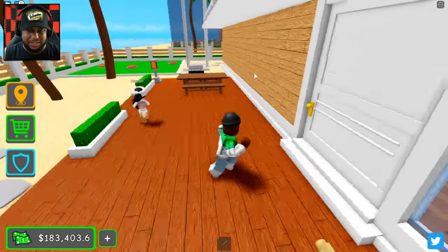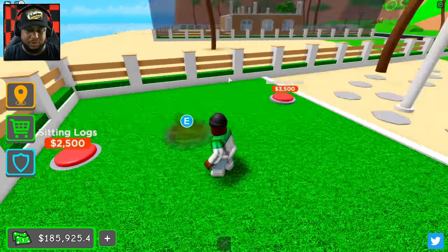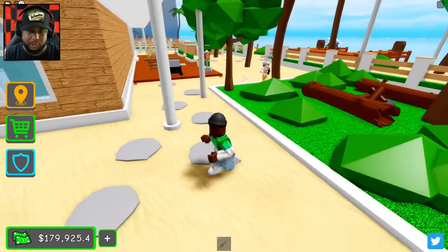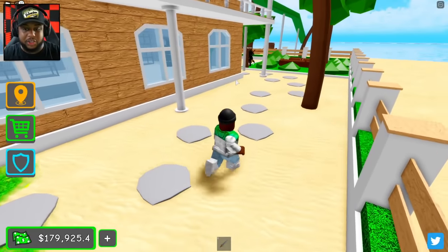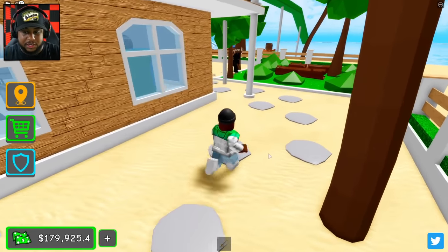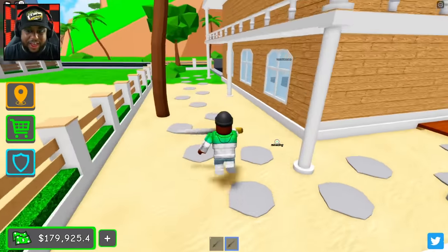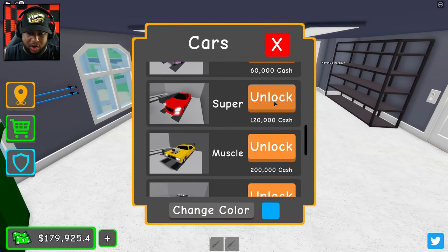We'll go ahead and put a campfire down for you right there if you want to sit and enjoy it. That's Terror again — he's killing her! I told y'all, I said Terror is gonna try to kill you. So I'm gonna kill Terror back. He thinks he's fast. Let's go — I think we should spawn a car.